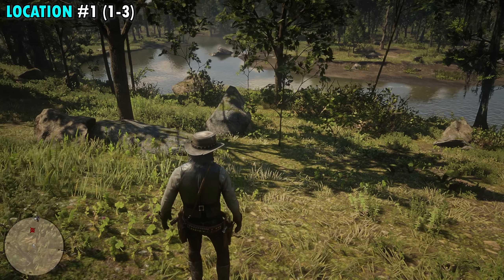Our 15th and final location is going to be on the southern side of Blue Water Marsh, just southwest of where you see 'Lagras' on your map, and right around where the Legendary Alligator is located. Once you make your way over here, you're going to see a little bush area in the middle of this grassy spot. Right over here by this giant bush are your final two plants — numbers 39 and 40.